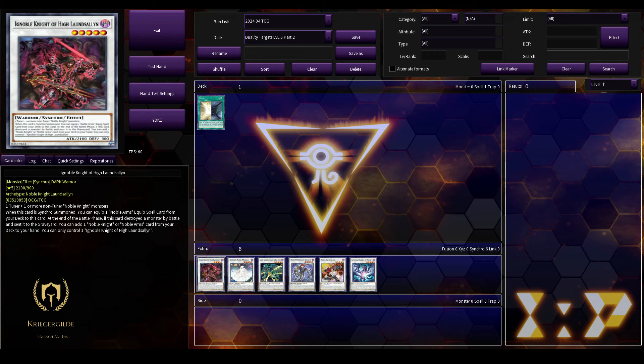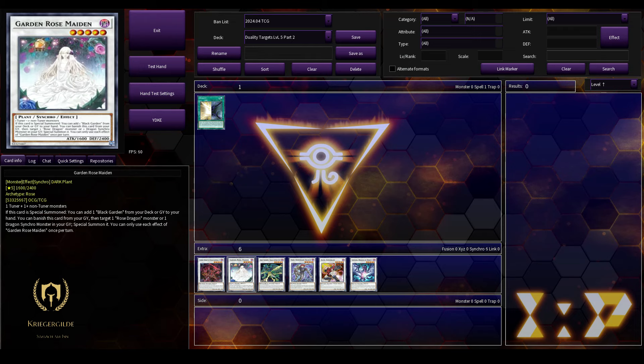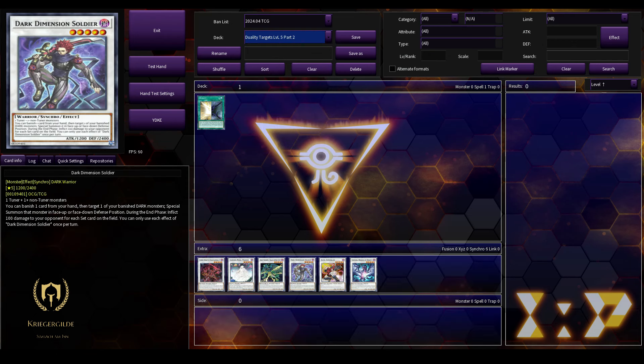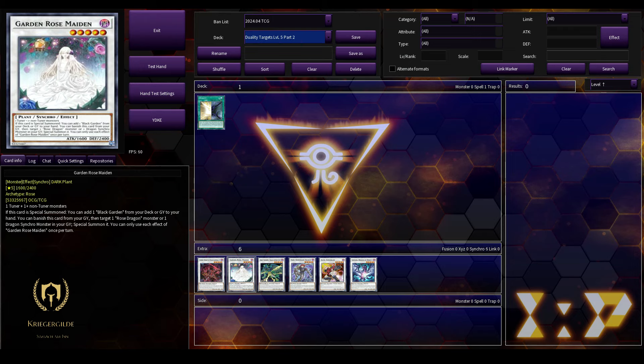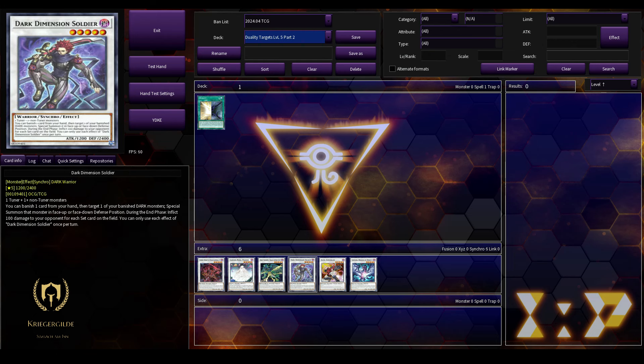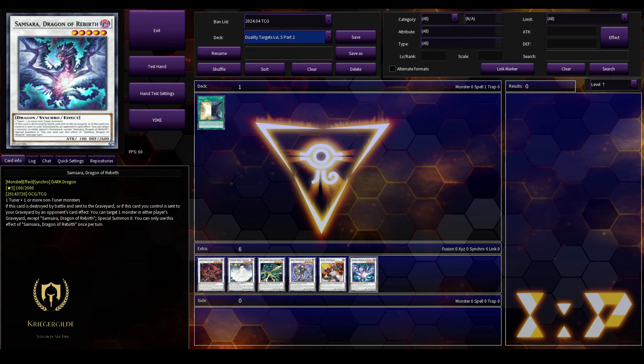Continuing with Ig Nobel Knight of High Lounselm. Garden Rose Maiden can also be cheated out — that's very nice because she is a Dark Plant level 5. Garden Rose Flora is Light level 5 Plant, and Garden Rose Maiden is Dark level 5 Plant, so they can easily Special Summon each other via Duality. The Assault Blackwing Shoya the Rainstorm, Dark Dimension Soldier is possible, Axel Synchron, Axel Wise, and Samzara Dragon of Rebirth for level 5. That's it.